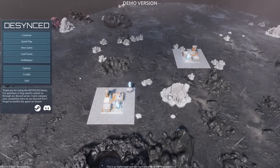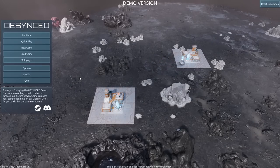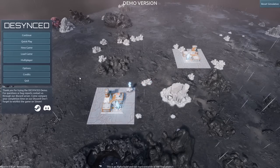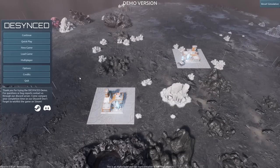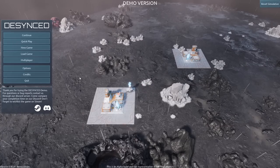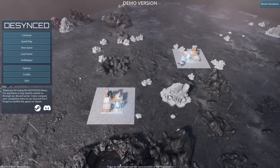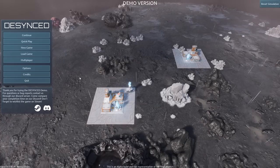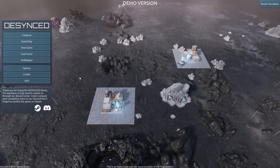Welcome to our first look at the base building and survival game Desynced, part of the Steam Next event. This demo is available on Steam likely through February 13th. The game has an interesting premise of base building for survival, but it looks and acts like an RTS, similar to Command & Conquer Generals or Factorio — somewhere between Dyson Sphere Program with its industry and defenses. I really like it.